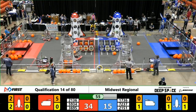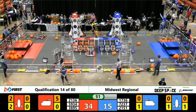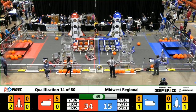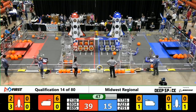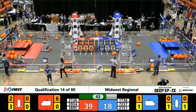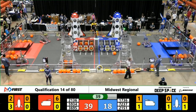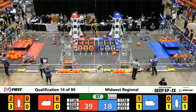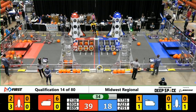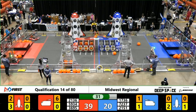Less than a minute to go, the red alliance extending their lead, which is now over 15 points. The hard work of Foxmus Prime — they've completely loaded the lowest level of the red alliance rocket and are now working on the middle with 40 seconds remaining. Our red alliance cargo ship is almost fully full, with six cargo pods stored in that ship, each worth three points.